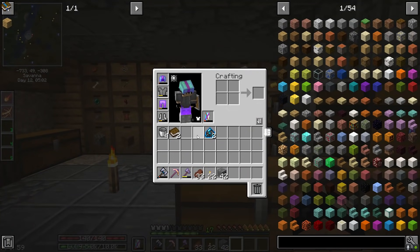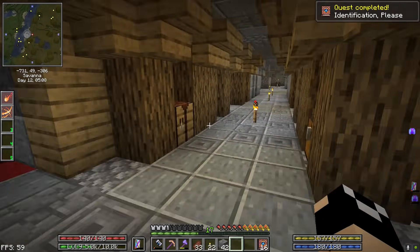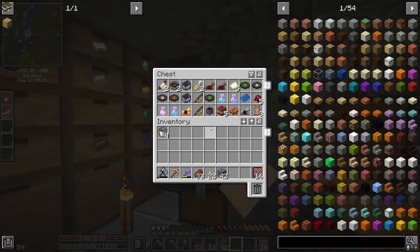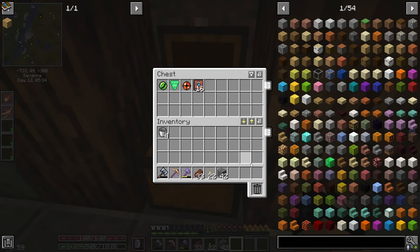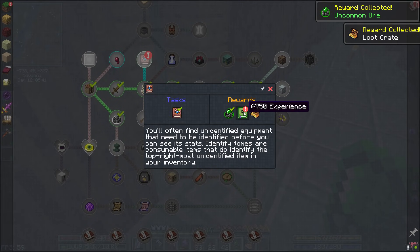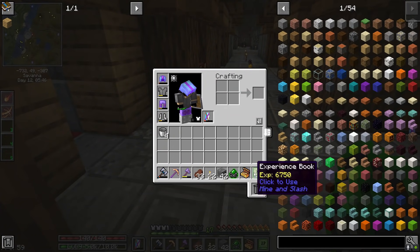While we're up here, let's go ahead and make ourselves a batch of identify tomes because we are going to need these. Did I put them in miscellaneous? I'll put these in there. We're going to get some uncommon ore, a wisdom crate, and 6750 XP — this is actually going to level us.